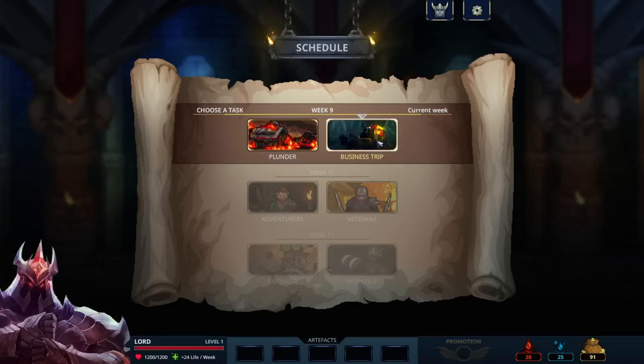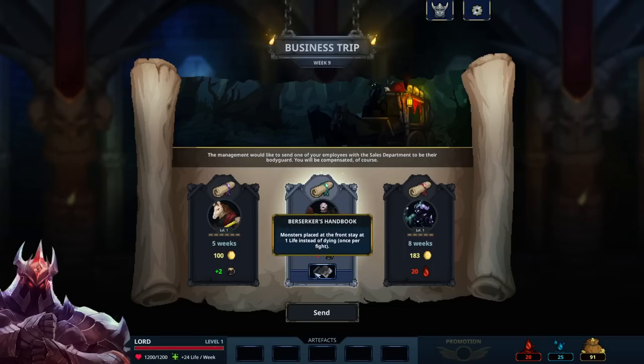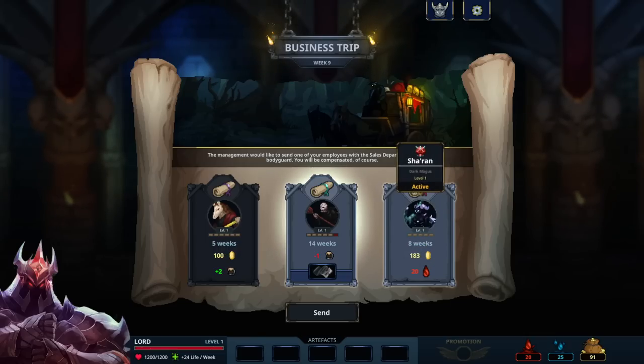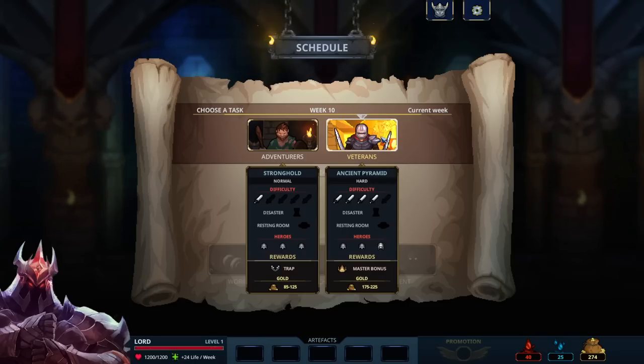Another Business Trip option: monsters placed at the front stay at one life instead of dying once per fight — that sounds really good. The Berserker's Handbook costs one motivation and I lose Tuli for two fights. Alternatively, I send Sharon who we just got so nothing really changes. I want money though, because money means levels and levels mean power. Leveled units plus good opponents means you're extremely powerful. Artifacts are important but I don't think that specific one outweighs the gold, so let's go with money.